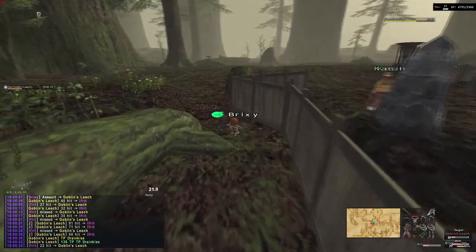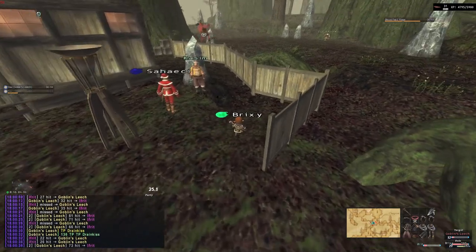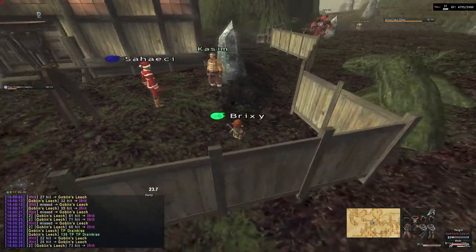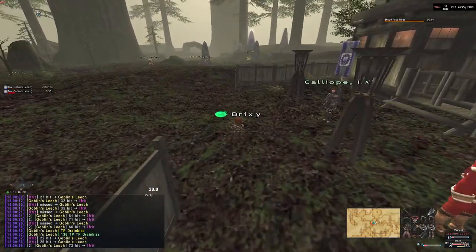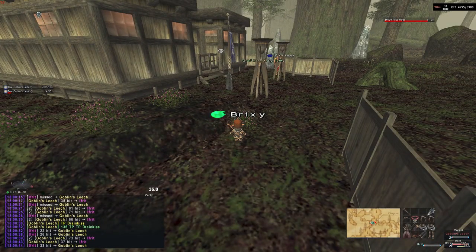Once you know the pull is clean, you can go and stick Dia on the leech and also use a blood pact rage. For this video I am using Ifrit and Double Punch, because Double Punch is super strong.